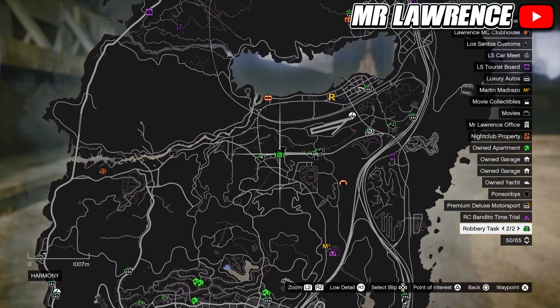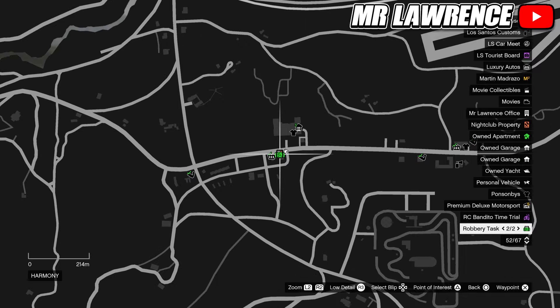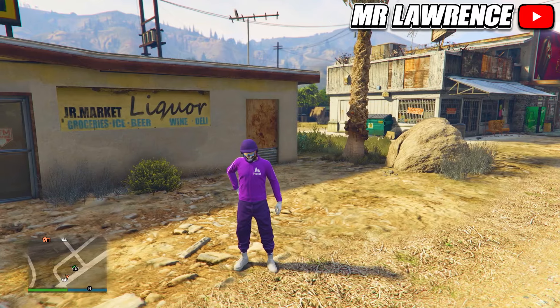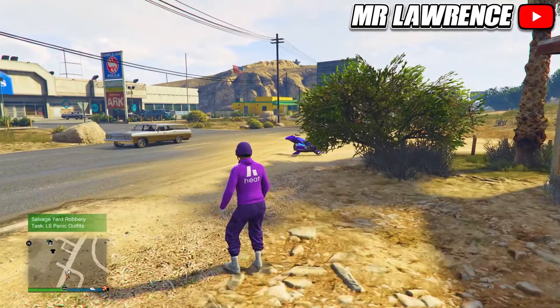Look on your map and you should see these green icons — robbery tasks. The one that we need is usually the one that's close to a clothing store. When you're at the location it will also say what it is in the top left. We need the Alice Panic Outfits Robbery Task, so press right on the d-pad to start it. Then go to the clothing store.